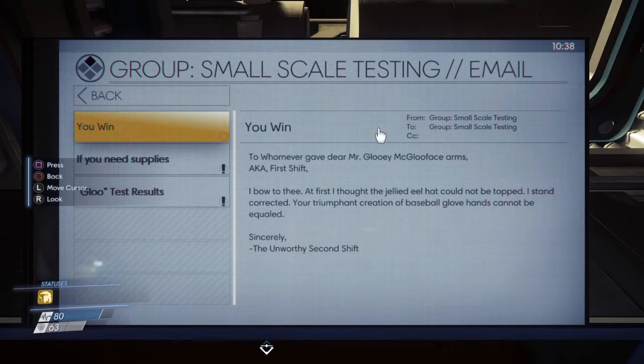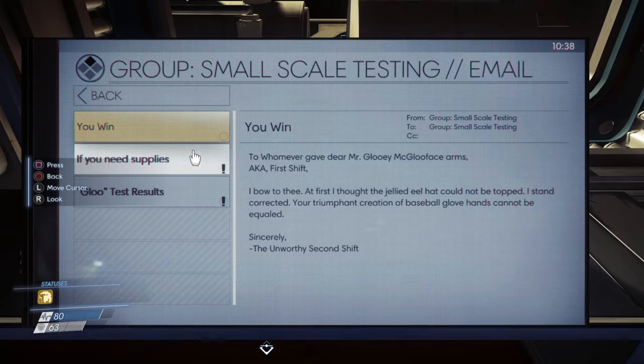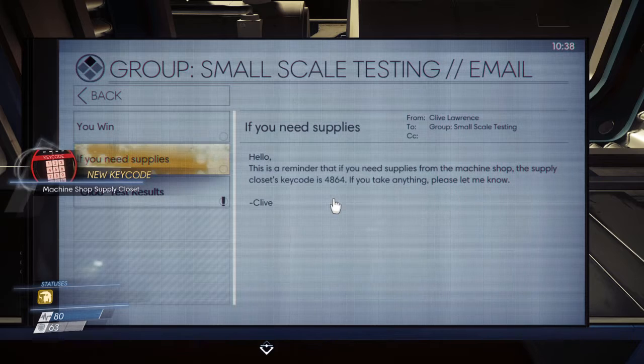Reading emails at this workstation. 'To whoever gave Mr. GlueyMcGlueFace arms — a.k.a. first shift — I bow to thee. At first I thought the jailed eel hat could not be topped. I stand corrected. Your triumphant creation of baseball glove hands cannot be equaled. Sincerely, the unworthy second shift.' Another email from Clive to the group: 'This is a reminder that if you need supplies from the machine shop, the closet's key code is 4864. If you take anything please let me know — Clive.' And the glue test results: small scale test successful, recommended moving to full scale.